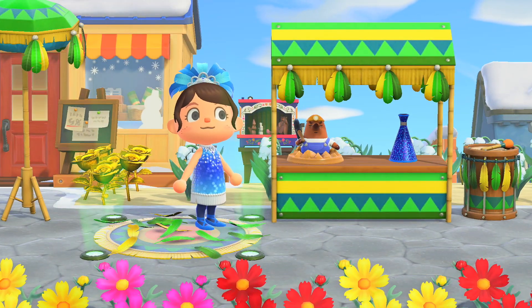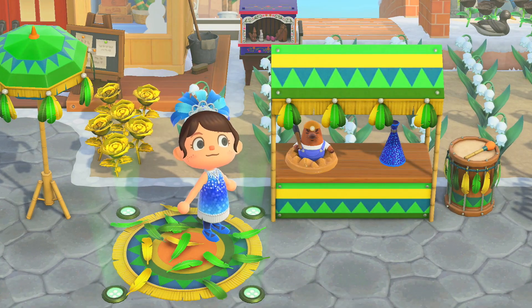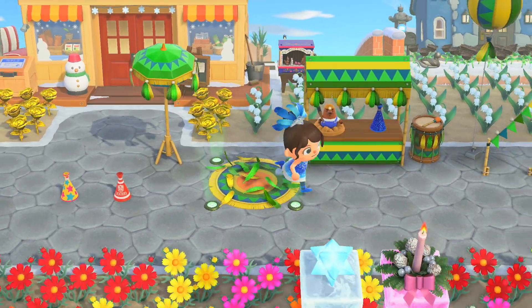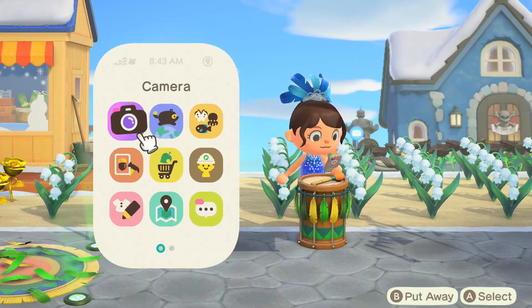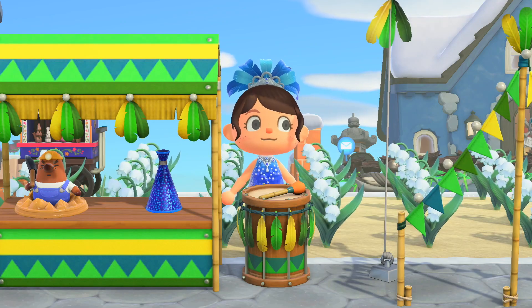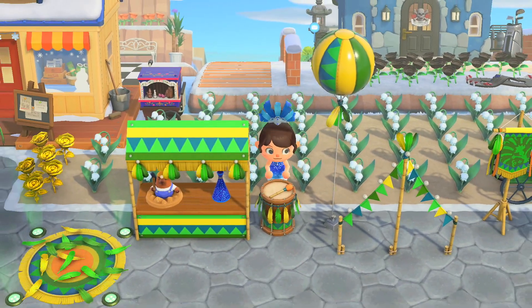If you have a tropical island you are going to love all of this. The next item is the festival drum — I can't interact with it while the camera is on, but it's a super cute little drum you can play.